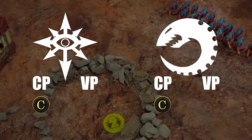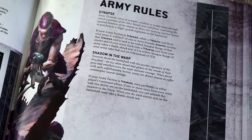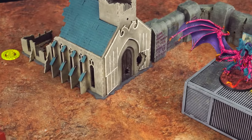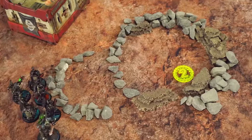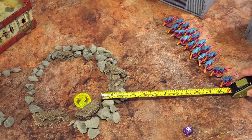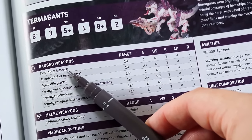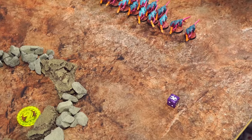Tyranids' turn one. Starting with the command phase — we both get another command point, so now we both have two. One of the Tyranids' army rules is called Shadow in the Warp, which can be used in either player's command phase. I think I'll save it for another turn as it can only be used once per game. Now on to the movement phase. I really want to move the Termagants up so they can get closer to that objective, so I'm going to try and advance them — and their flesh borer weapons do have the Assault keyword, so they can still shoot.